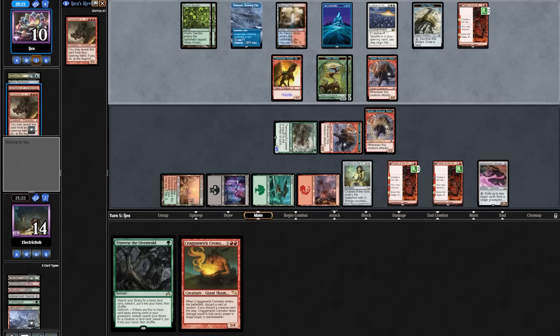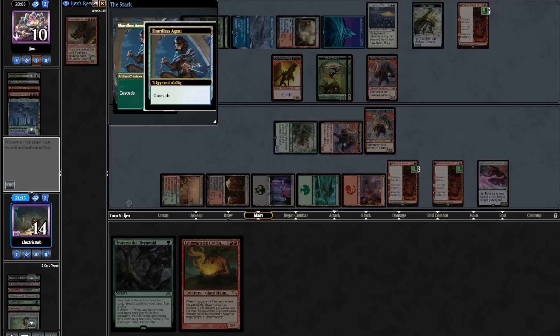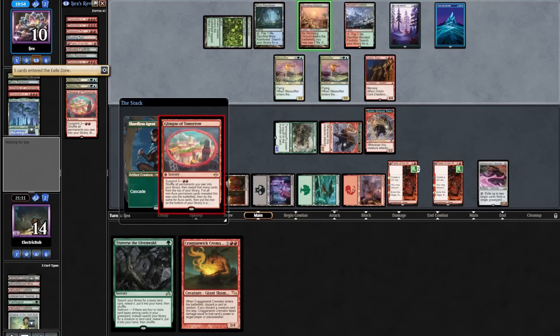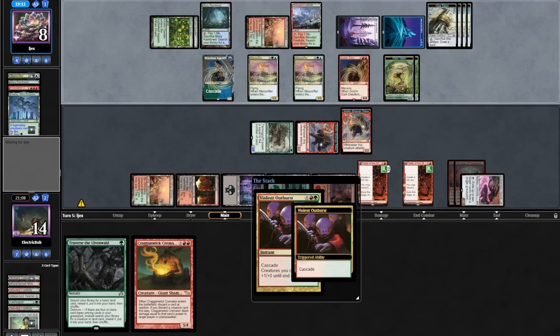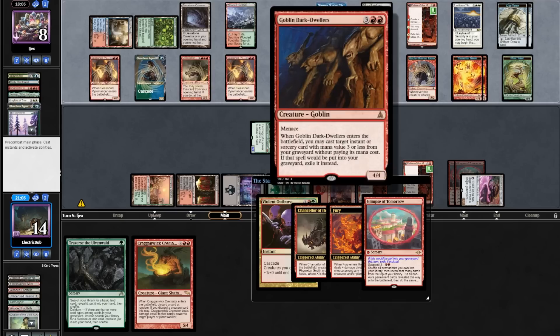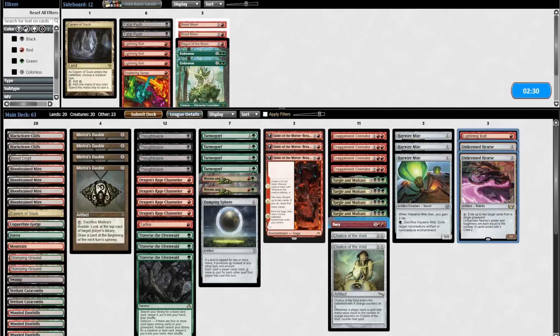Opponent loots away a Glimpse and a Chancellor of the Forge. They Beseech our Chalice, then cast Shardless cascading into a Glimpse — cascade wasn't too powerful. They use Dark Dwellers to try to cast the Glimpse so we exile it with our Hearse. They make a bunch of tokens with another cascade spell getting their last Glimpse. The final Glimpse is good enough because we cannot target them due to a Leyline of Sanctity, so we scoop and get into game three.